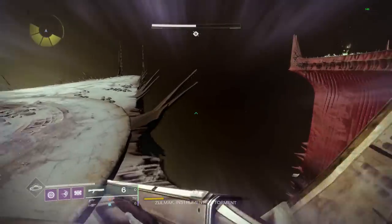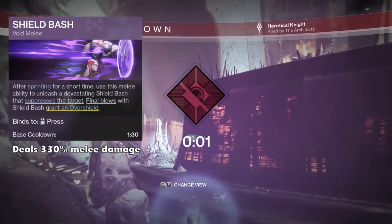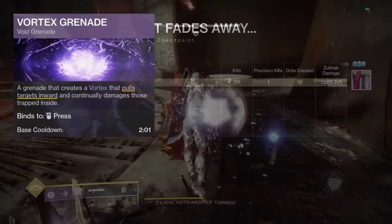For my melee, I'm going to be running Shield Bash, since it deals more damage than the Shield Throw and it suppresses targets on hit, which will be helpful later on. You can run whatever grenade you'd like, but I prefer the vortex grenade because it can pull enemies.